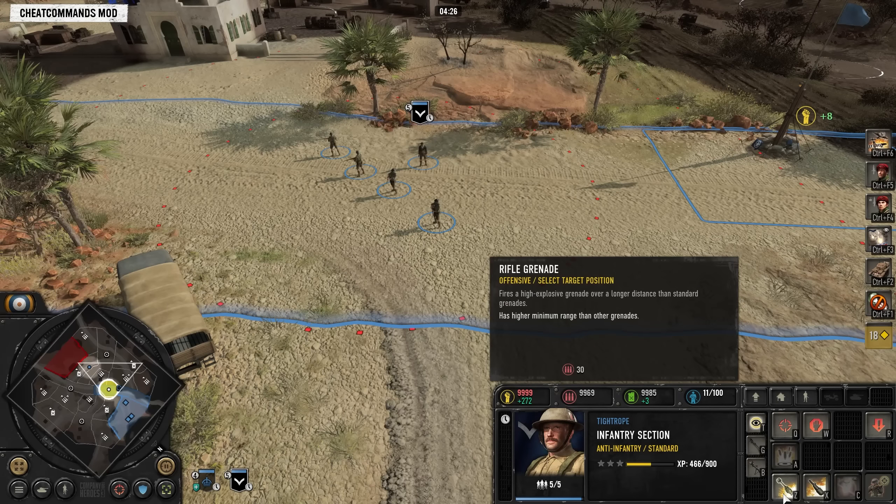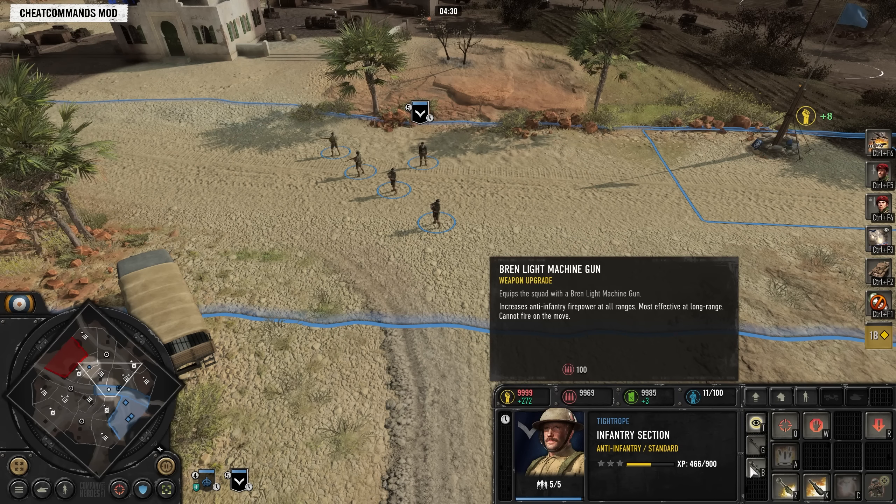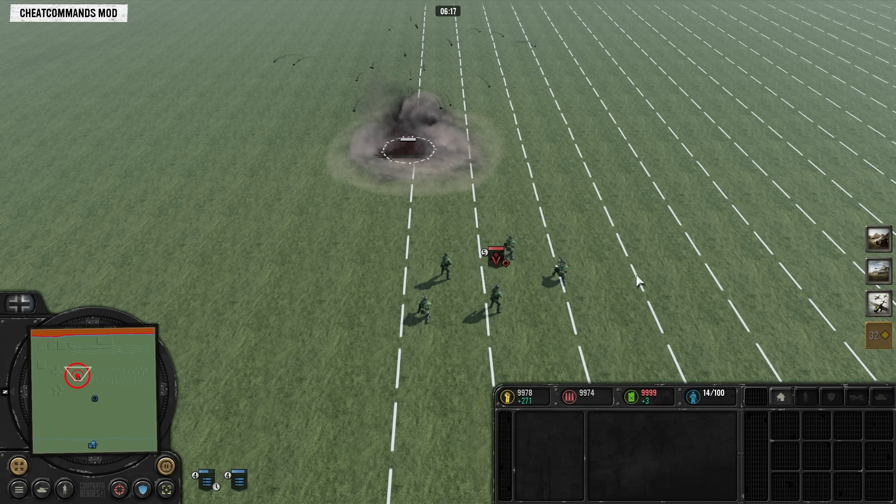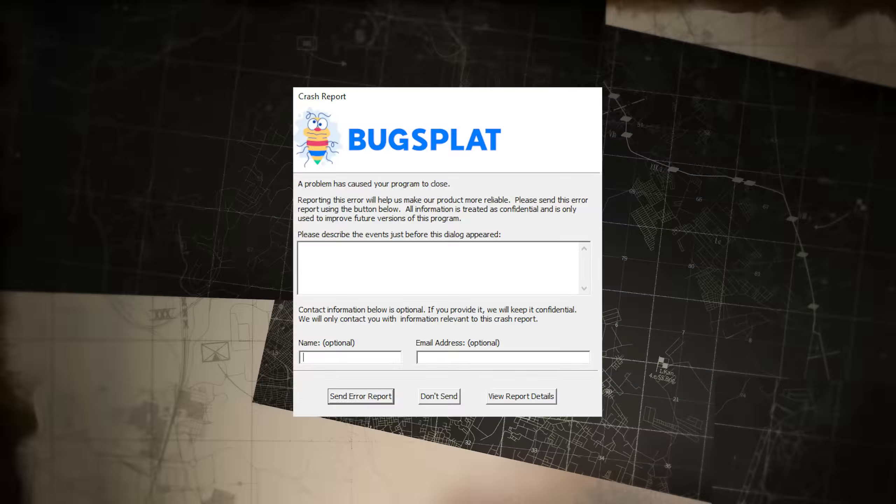Now let's cover how to use your grenades. The two main situations you want to use a grenade are to win an otherwise losing engagement, or in an attempt to get a squad wipe — like having a different squad in the unit's retreat path to finish it off after being bursted down by the grenade. Grenades can be very effective against team weapons due to their teardown time, but there is currently what I consider to be a bug robbing grenades of their power against team weapons.